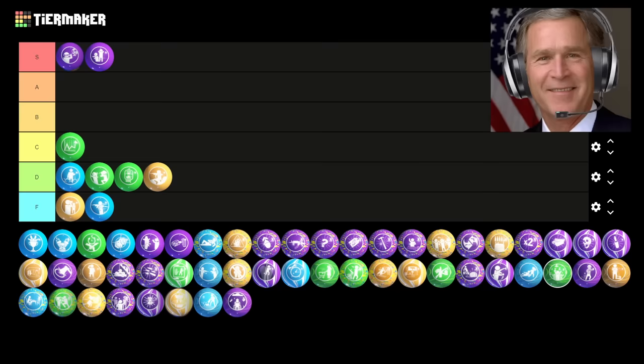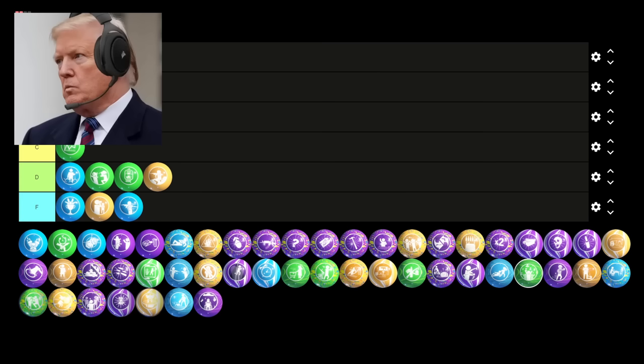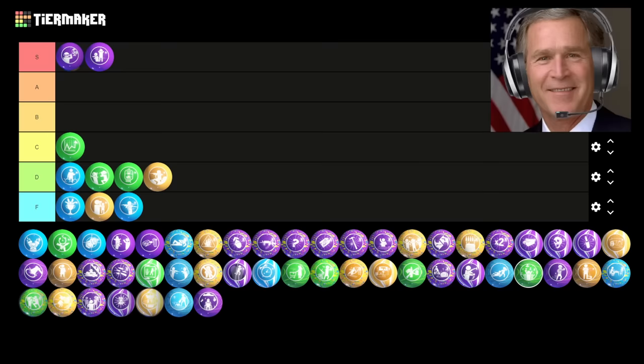Next is Firing on All Cylinders. This allows you to shoot while sprinting. This is cool — I just hate how it's limited to a Gobblegum. It should have been part of your base kit or a perk instead. It's satisfying to shoot while sprinting, but this only lasts three rounds and it's not really the most beneficial thing in the world anyway. C tier is a good spot.